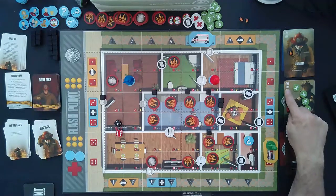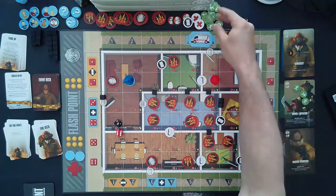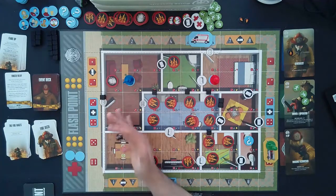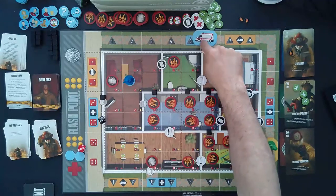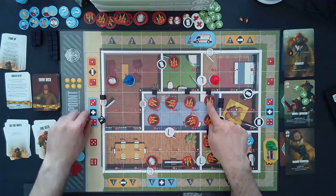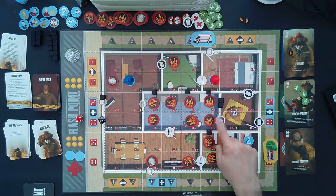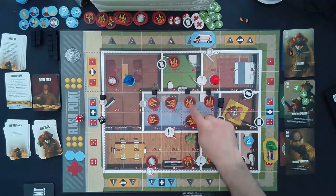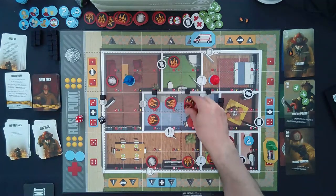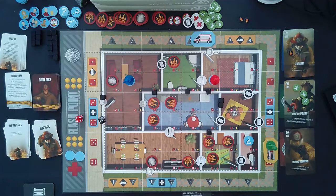He uses his last action point plus one saved action to fire the deck gun into this quadrant and hopefully put out some fire. We roll the dice — column six and number three, but that's in the wrong quadrant so we flip to the opposite side, which is four. Good news: it puts out this fire and all adjacent fires. We go ahead and remove four fire tokens. With one shot of the deck gun, he put out four tokens — not too shabby.